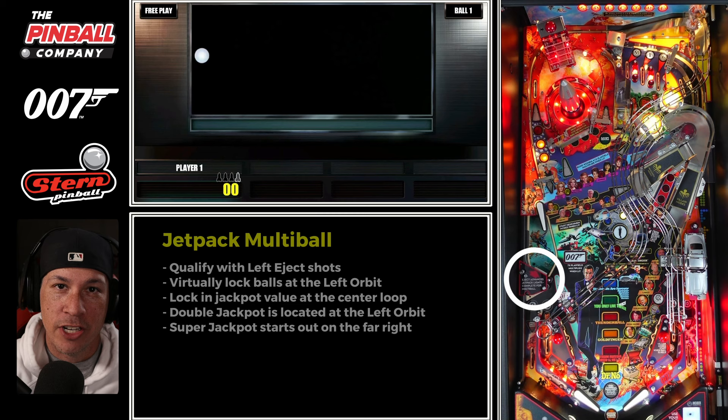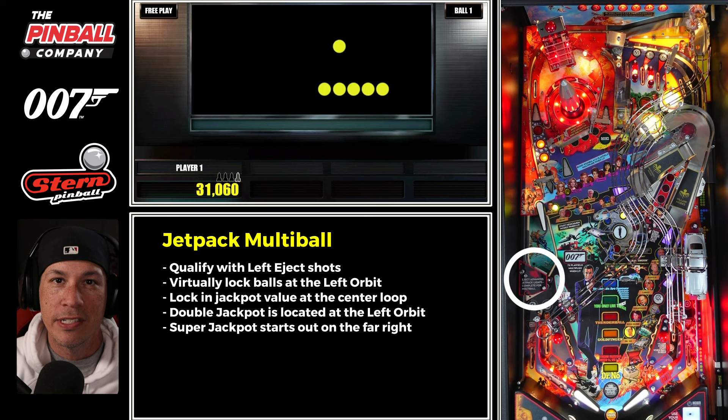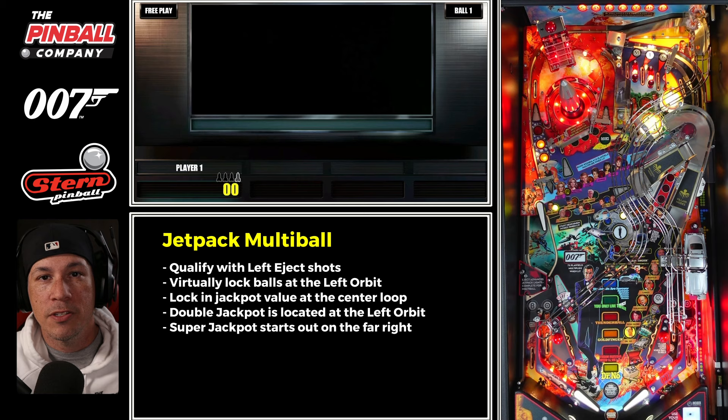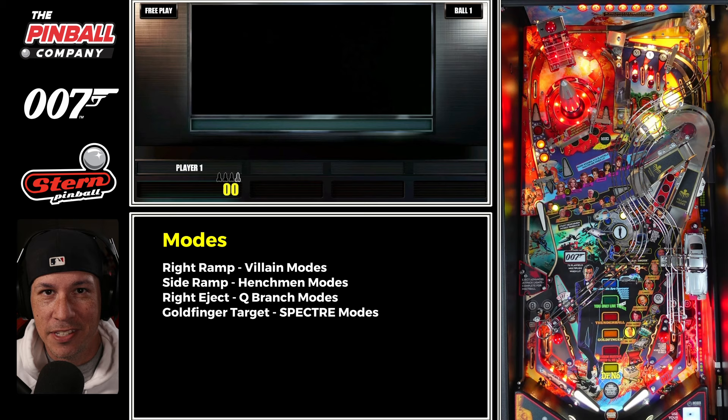The left eject lights jetpack multiball locks on the left orbit, so anytime you go into that left eject, you get a little bit of progression going. On default settings, typically it's just one time in there and you have your third lock lit. As soon as you start this multiball, you want to make sure you hit it directly up the middle to lock in the value of your overall multiball. From there, it's also important to understand that the left orbit acts as a double jackpot.